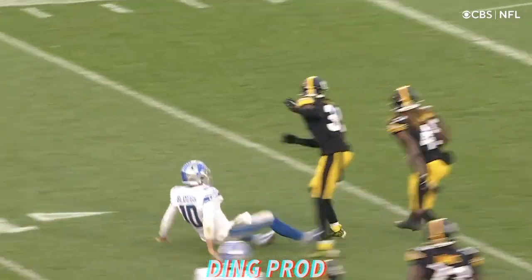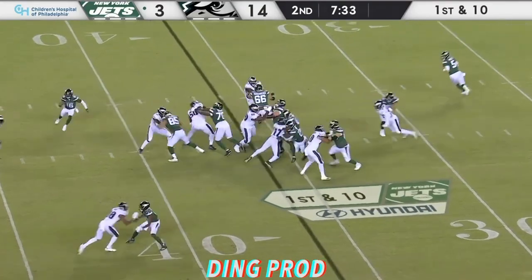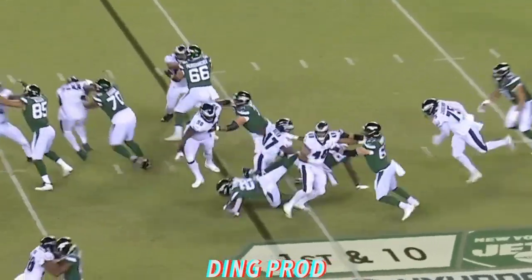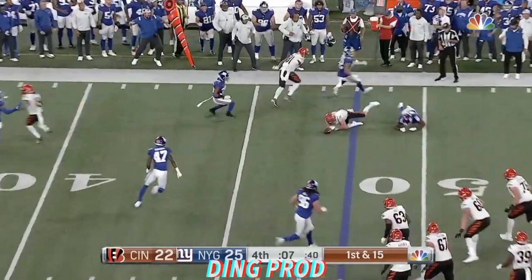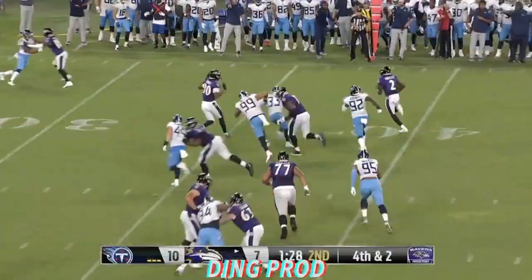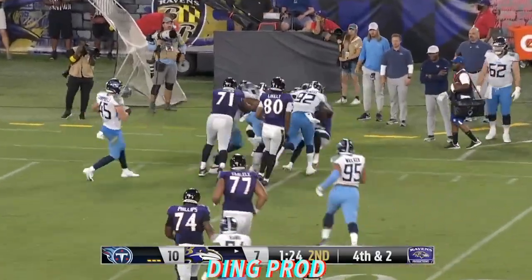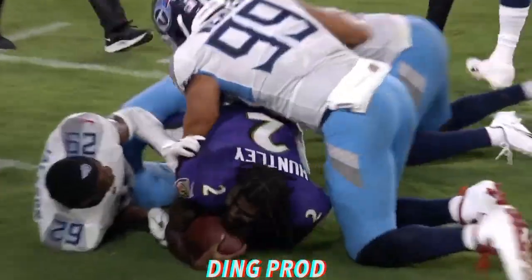Did he go past the line of scrimmage? Tripped up in the backfield. Michael P. Ryan. Browning. What a hit by Fox as he jarred the ball loose. Gets around the edge — first down and more. Tyler Huntley will keep the drive alive as the Ravens move the chains on fourth and two.